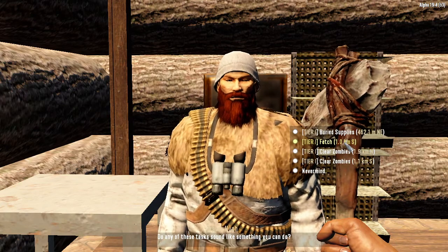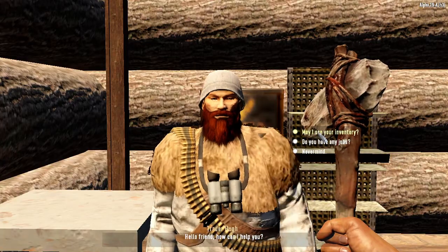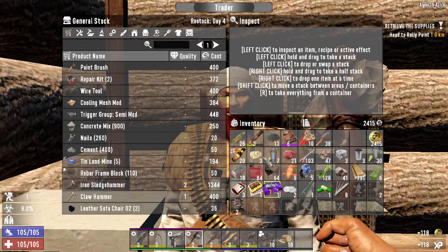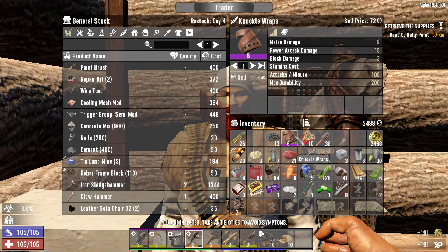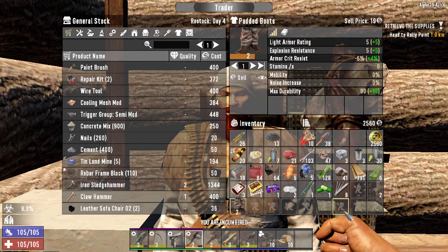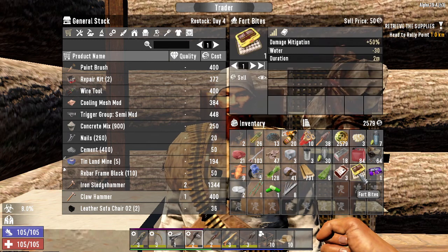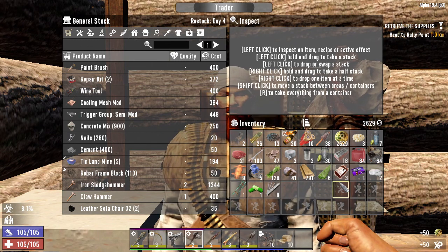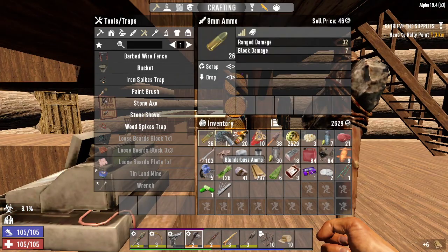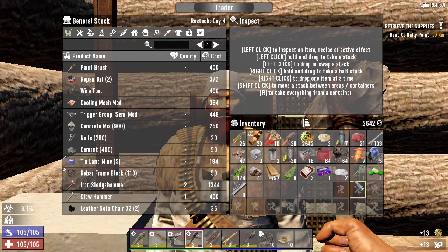I'm going to go for the molotovs. Let's see another job — kill zombies and a fetch quest. Let's go for this one, one kilometer away. Now let's sell some stuff. I'll sell this, this, and this — buy a tool, take it. I might sell these armor pieces too. The bond of balsam — do you buy it? 13 coins, pretty cool.